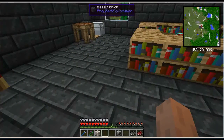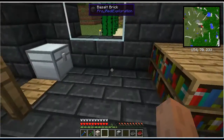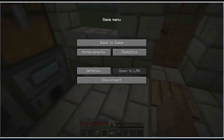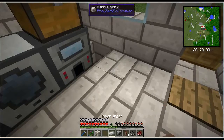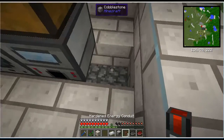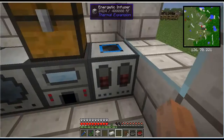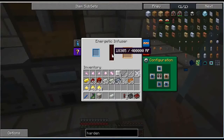I also need to get the materials to build a flux capacitor. I'll go get those materials, make some more hardened energy conduits, and be right back. I got the hardened energy conduit — I can put it right there. We'll place the energetic infuser on top, and it's charging up.